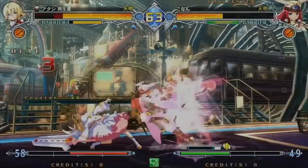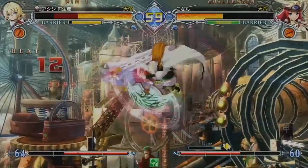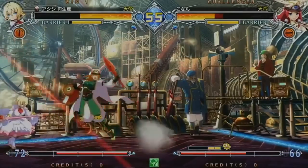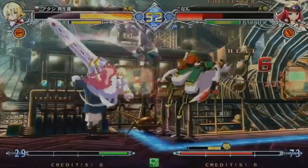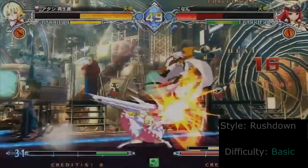Tsubaki is a flexible rushdown character who becomes more threatening as she charges her drive. Gaining drive stocks allows her to chain her specials into each other, making her more of a threat in offense as well as neutral. This, combined with her fast run speed, slow moving fireball, and advanced specials, make her ideal for players who want a flexible, offense-oriented toolkit.